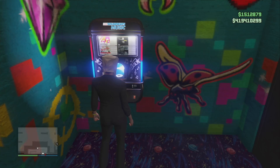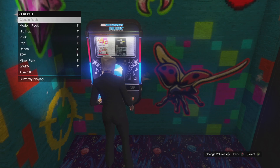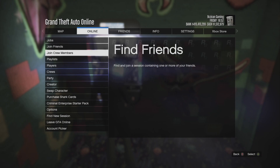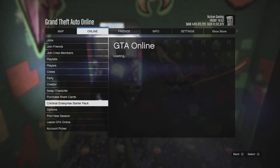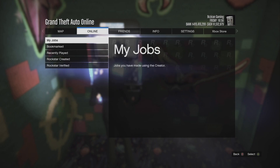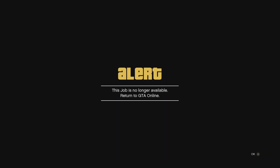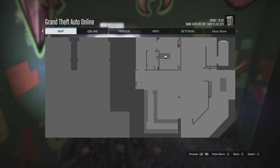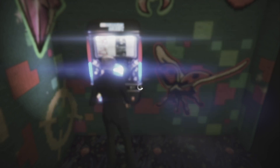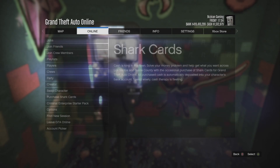Now open up your jukebox one more time. Hit right on the d-pad, give it a second for it to pop up on screen, then hit pause and open up your criminal enterprise starter pack. Go online, open criminal enterprise starter pack, back out, then go to jobs, play jobs, Rockstar created, and go down to admissions and start up a timed job. It's going to come up saying invalid, which means you're now glitched out and should be frozen. Hit pause, go to online, open up purchase shark cards. As soon as it opens, back instantly out of it — now you are glitched out.